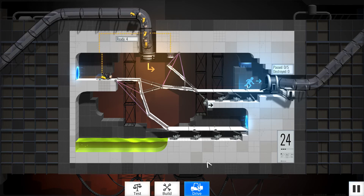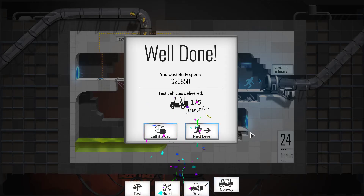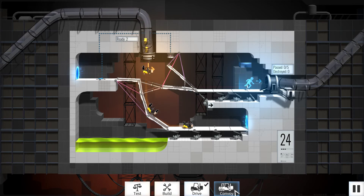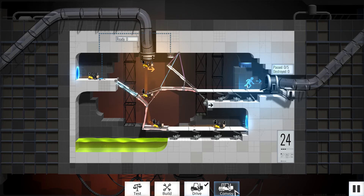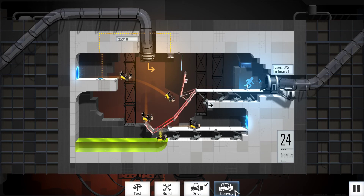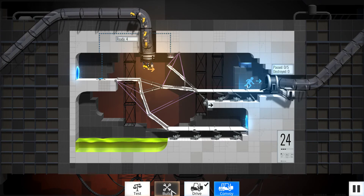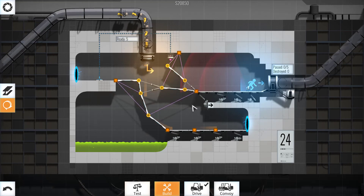So that should now let companion cube go down. Oh yeah, oh that is perfect. Let's get the convoy. That was perfect. No — what happened? What went wrong? All right, so that rope disintegrates straight away.